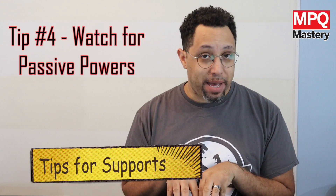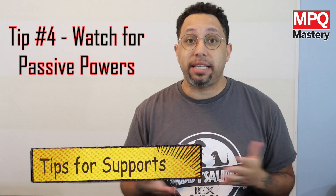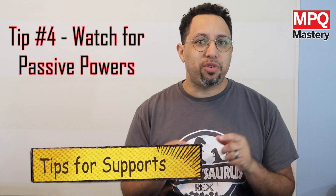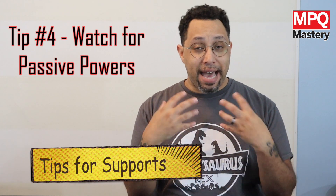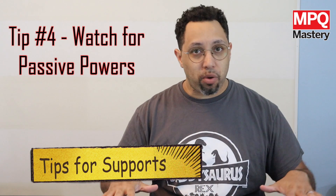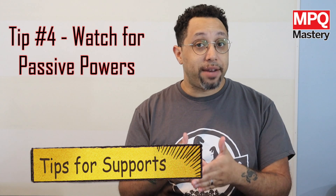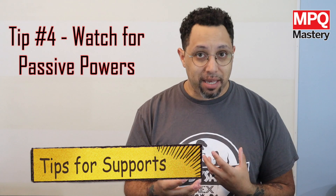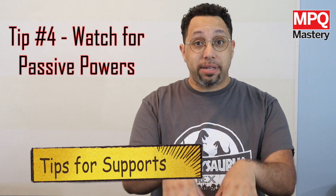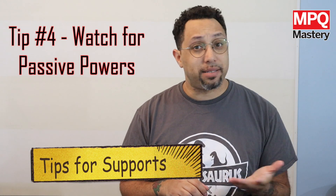Tip number four: watch passive powers. For instance, if you have a support attached to Gladiator Hulk which generates additional green AP, that's not at all useful for that version of Hulk because generating green AP is already his passive power. Now if you want to use it so that he's generating green for one of the other team members, that's a whole other thing. But you need to keep in mind passive powers — you want to make sure you're getting your full effect out of it. I would take that support and give it to somebody who uses green a lot, like Kamala Khan or possibly Star-Lord.